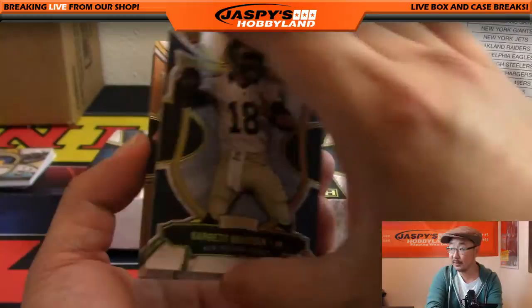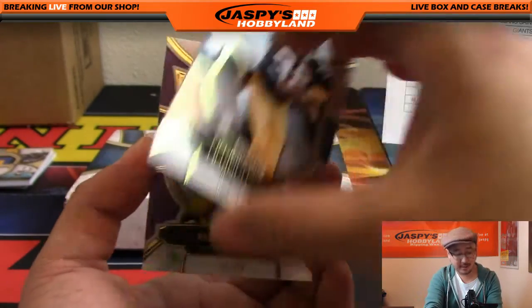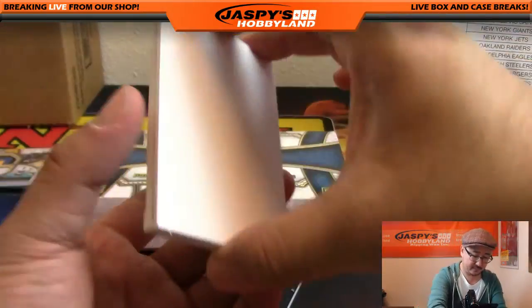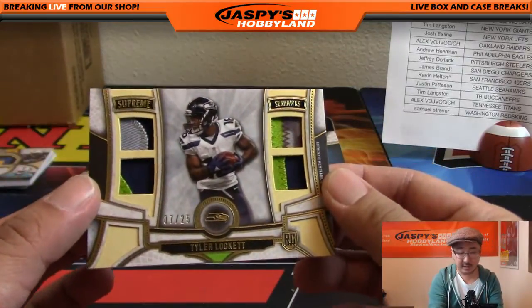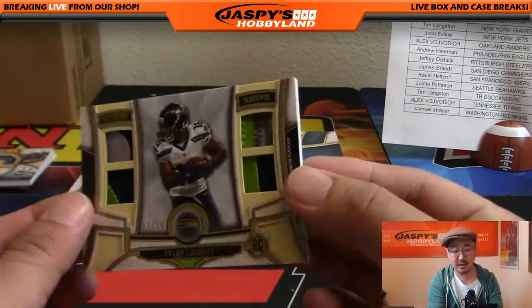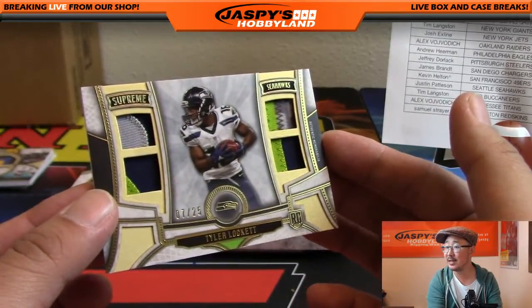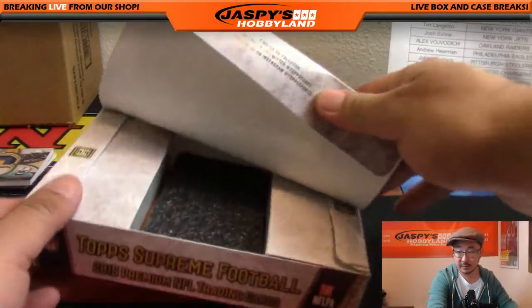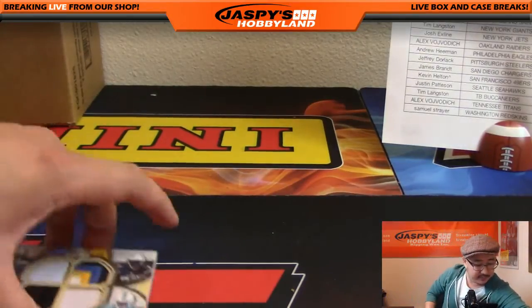All right. There's Garrett Grayson. There's Franco Harris out of 194 — it hit the ground, I'm a Raiders fan. And there's Brett Favre, 87 out of 99. And the last hit out of here is a quad relic, Tyler Lockett, 7 out of 25 — nice quad relic going out to Cruz 907. That's it, ladies and gentlemen. $75 of break credit to give away and some randomizing. Stand by for that.